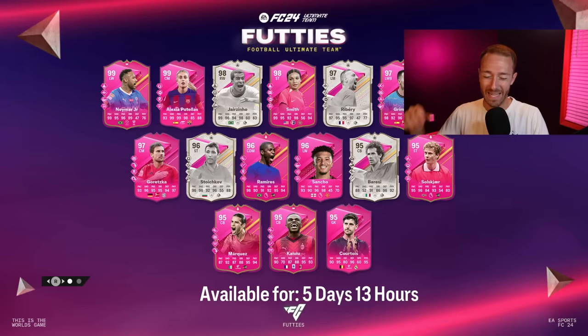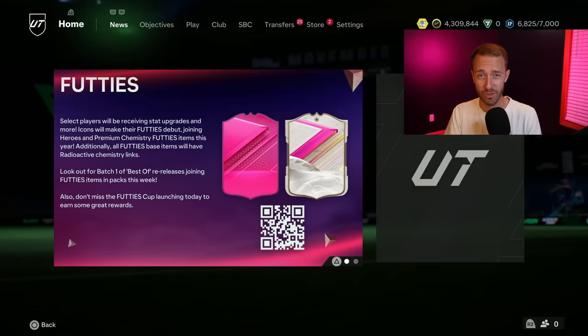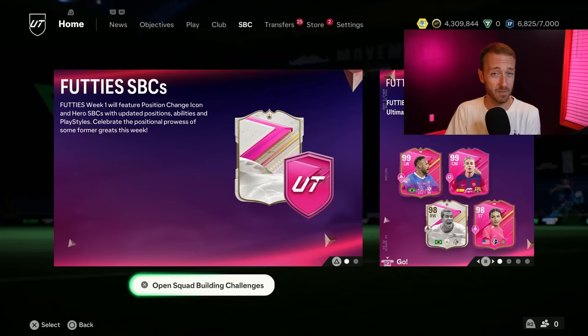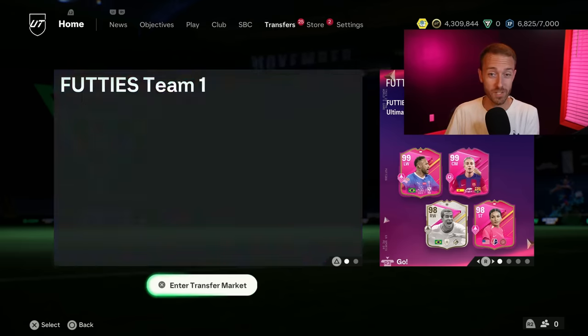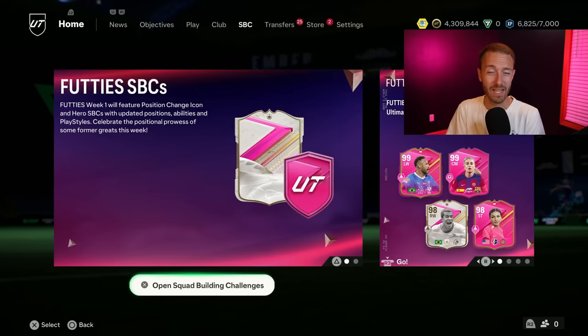Hey guys, it's Nate aka The Foot Accountant and welcome back to the channel. It's only the beginning of footies, but I can already tell that this content is going to crash the market. With insane evolutions, SBCs so easy to craft with the best of batch one in packs, and people sending coins into store packs trying to pack footies, it is not looking good for prices. Drop a thumbs up and subscribe if you are new.